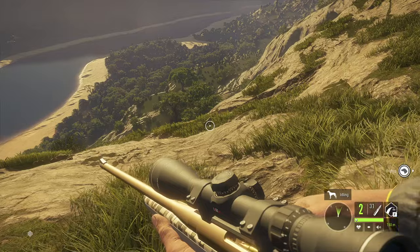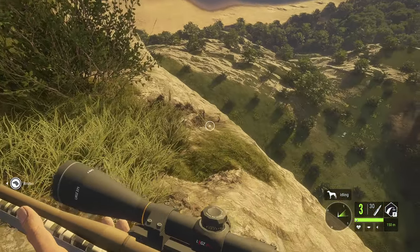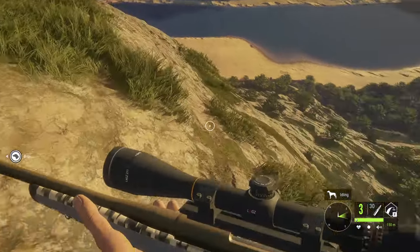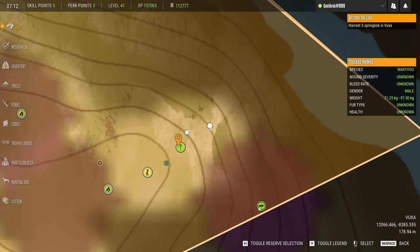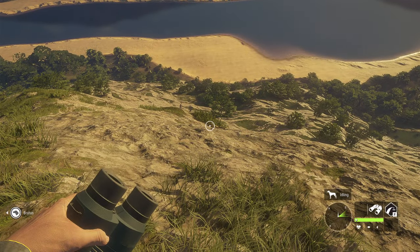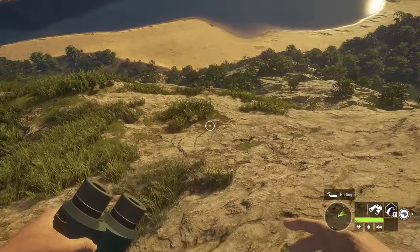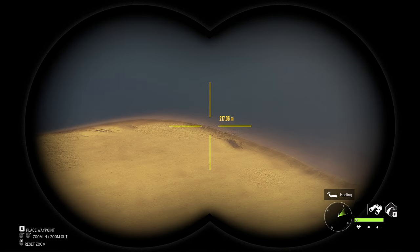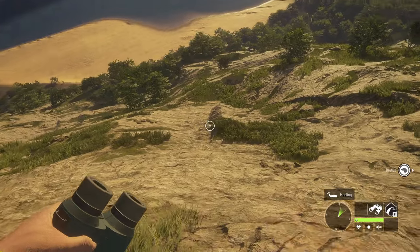Hopefully that's going to be our gold warthog. Now the question is can I get down from here? I'm thinking there may be a cave in here somewhere, but I'll die if I go straight down. I'll come down around this way. I've watched other YouTubers who come to the beach here for cape buffalo. Let's hope we can control our descent — I really want to go get that warthog and find out if it's actually a gold.